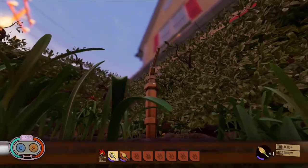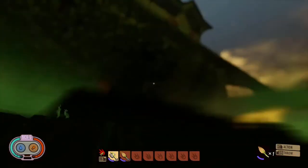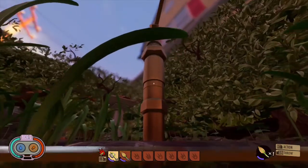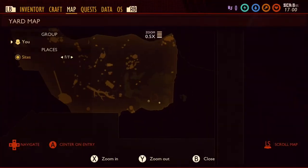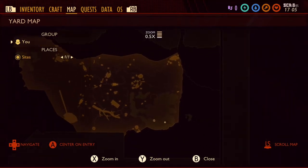Hello everybody, welcome back to another video. Today we are at the bottom right of the map trying to find clay to help build better bases, in case you store meat in the chest, because ants will attack your base for that.